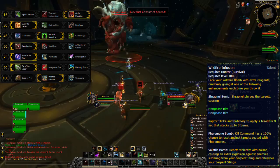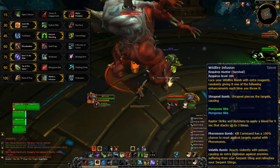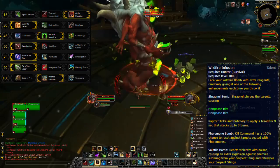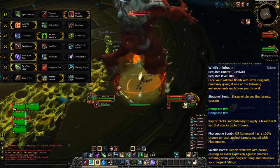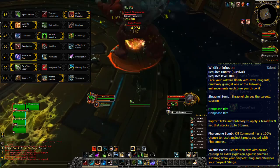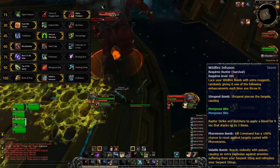Pheromone Bomb makes it so that Kill Command has a 100% chance to reset, allowing the hunter to spam this ability to quickly regain focus. As long as the hunter makes sure to spend all their focus just before they use Pheromone Bomb, this could end up being really beneficial. The buff of Volatile Bomb, which causes Serpent Sting to do a burst of damage and refreshes its duration, is also good and worth tracking, so this talent offers a bit more complexity to the spec and raises the skill ceiling without effectively raising the floor too much.